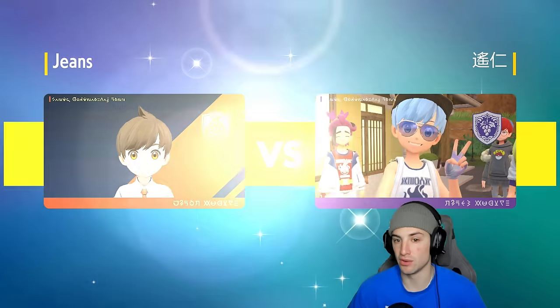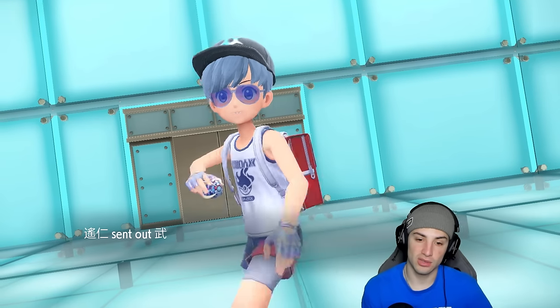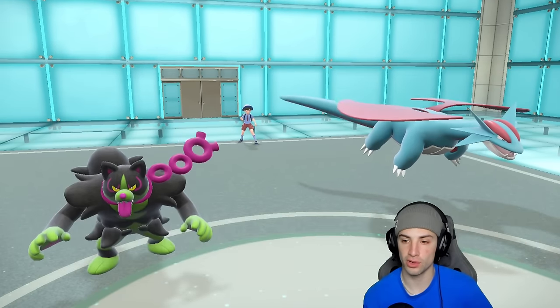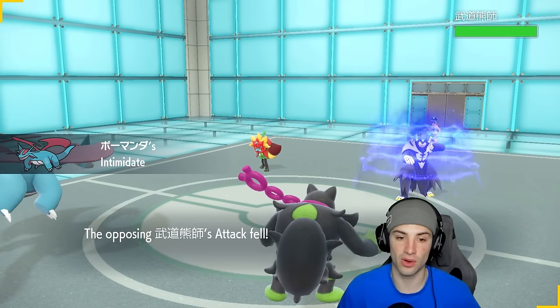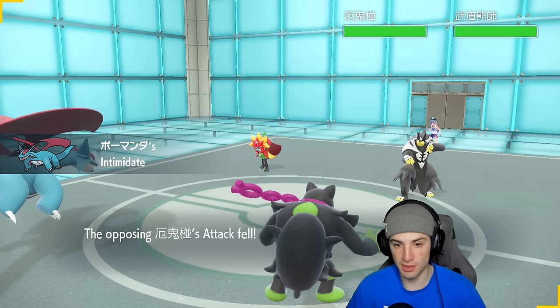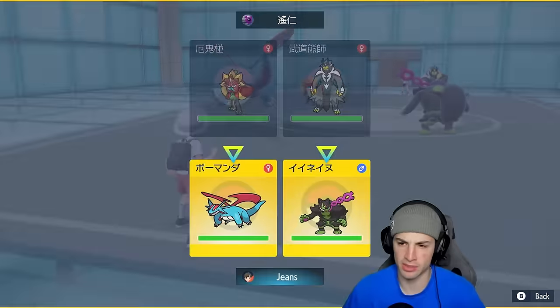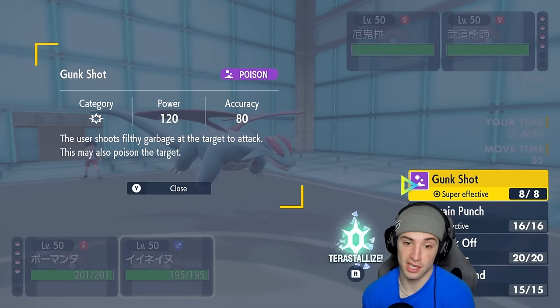If they lead psy-spam, we might want Knock Off to do big damage onto those psychic Pokémon but we'd also want to set up Tailwind. They actually lead Ogrepon alongside Water Urshifu. The Intimidate is going to work wonders here — two physical attackers, we like that a lot. I'm going to pop Tailwind and throw a Gunk Shot into this slot. It's only 80 accuracy, very risky, but we're going for it — hoping no Tera.